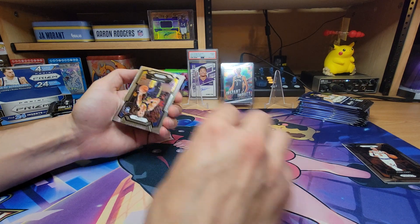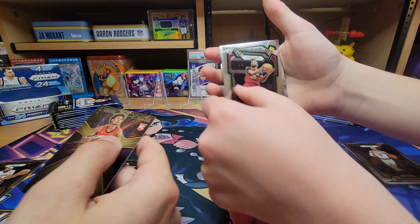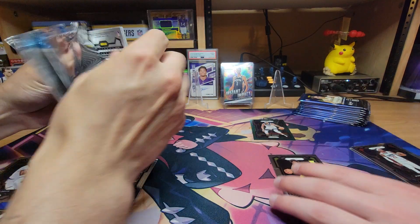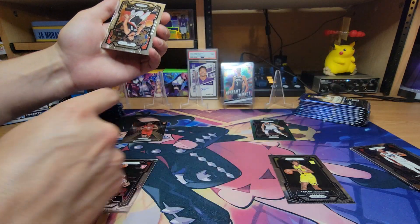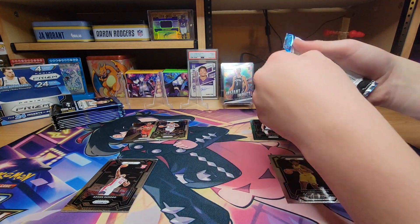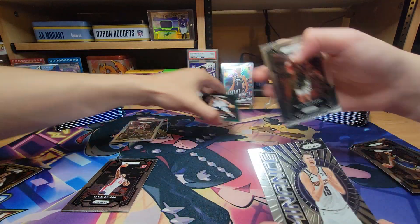That's a base Anthony Davis. We got a rookie - deep space. And an Adam. Taylor Green, Rudy - all right, on the board with a green. So we got a silver back there - Jamal Murray. Shade on sharp. DeMar DeRozan on the silver. Kenyon Martin. We'll sleeve the silver. Scotty. Nicola. We just got eight inserts.